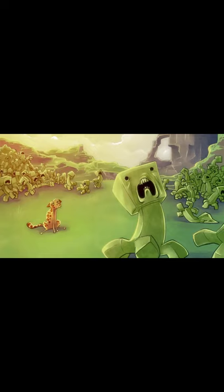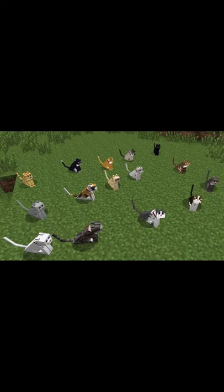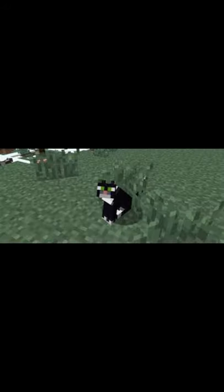Tamed cats offer a great form of defense and safety from creepers and phantoms, as creepers are naturally afraid of cats and ocelots. If a phantom is pursuing a player, it will stop if any nearby cat hisses at it. All cats are immune to fall damage and have a great sense of sight — they can even see players who have the invisibility status effect.